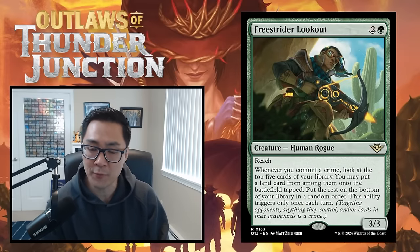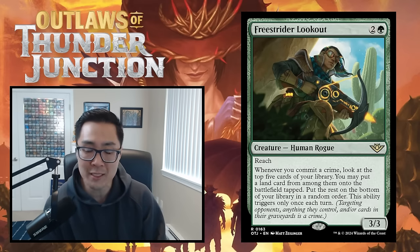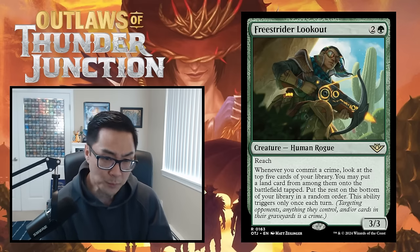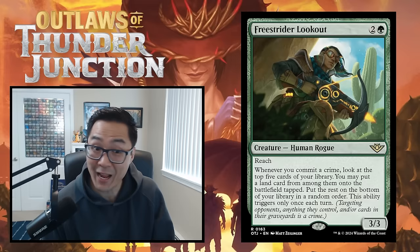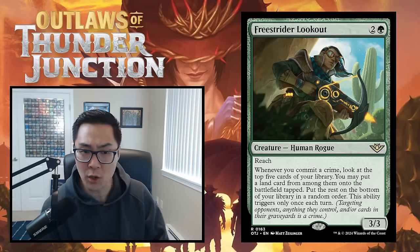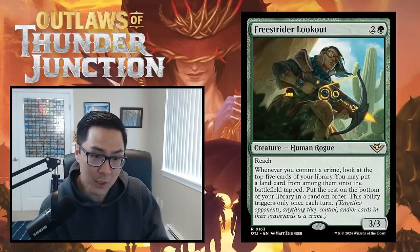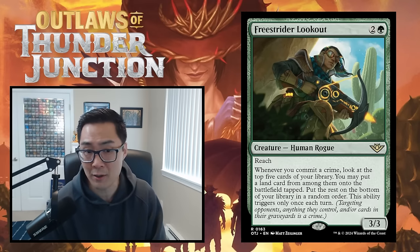We have Free Shrider Lookout — two and a green for a 3/3 reach creature. Whenever you commit a crime, look at the top five cards of your library; you may put a land card from among them onto the battlefield tapped, then put the rest on the bottom in a random order. This ability triggers only once each turn. Love this card — a 3-mana 3/3 reach that can trigger at instant speed. You can pass with a removal spell, kill their creature end of turn, and essentially get a rampant growth. I'm giving Free Shrider Lookout a B.